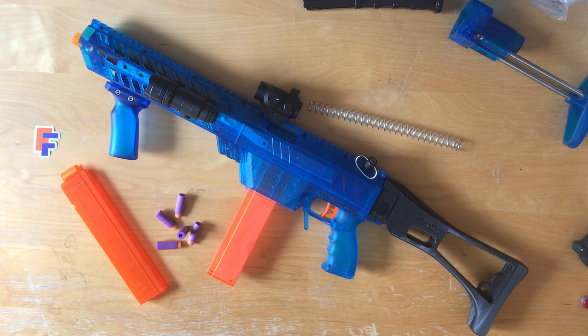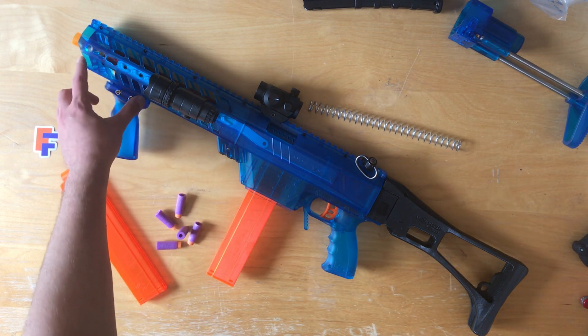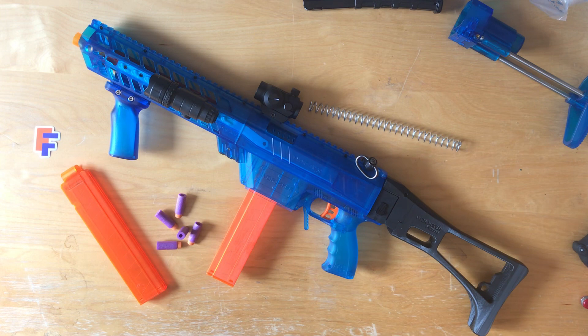I've seen a Honey Badger kit for the Prophecy, which changes the front barrel. It means the barrel is a bit shorter so it can stick out of the shroud, which makes it easier to fit a Worker Scar Barrel. With the 25 Newton spring you get around 210fps.